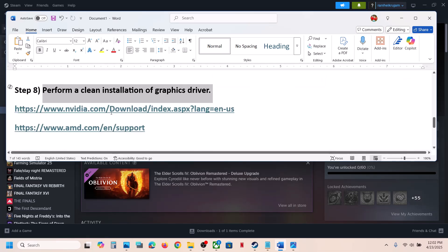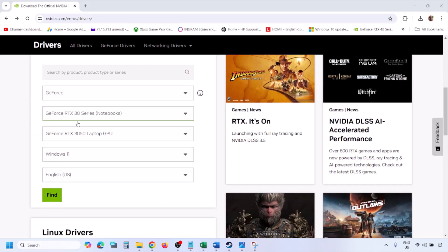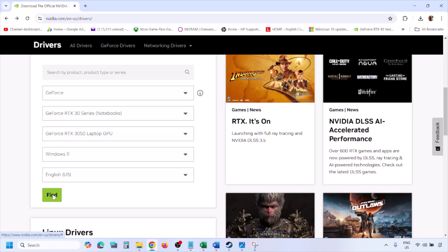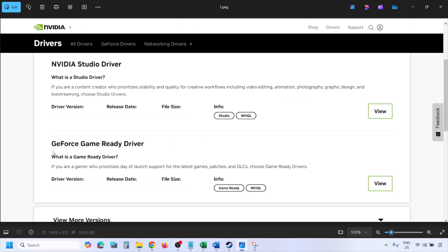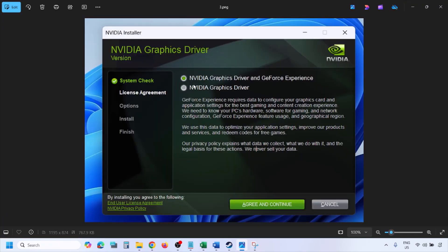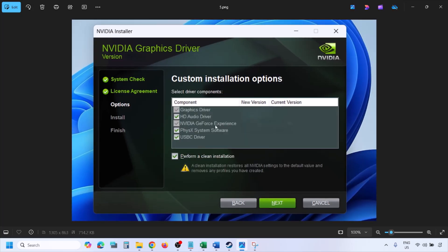The next step is to perform a clean installation of your graphics driver. For Nvidia, go to the Nvidia website, select your graphics card from the list, and select the correct operating system (Windows 10 or Windows 11). Click Find, then View, then Download the latest GeForce Game Ready Driver. Once downloaded, run the exe file, click Agree and Continue, select Custom installation (not Express), click Next, and check the box that says 'Perform a Clean Installation'. Click Next, let the installation complete, then restart your computer and launch the game.